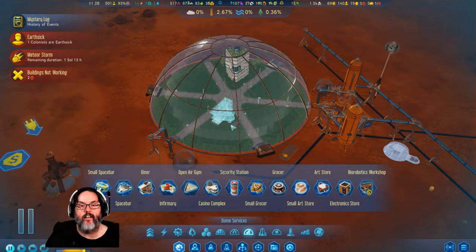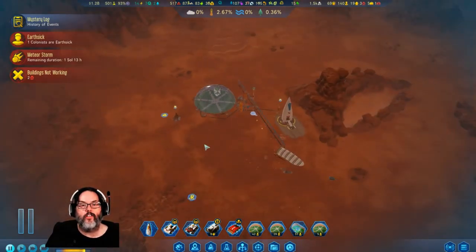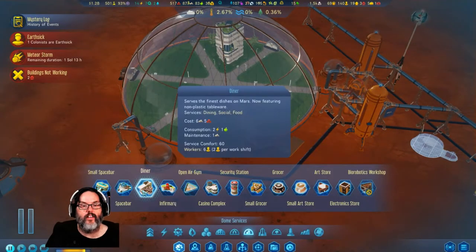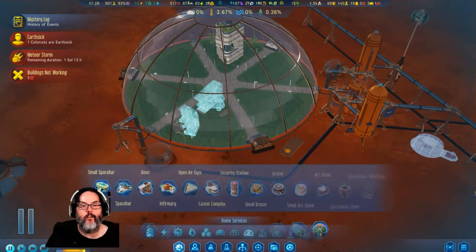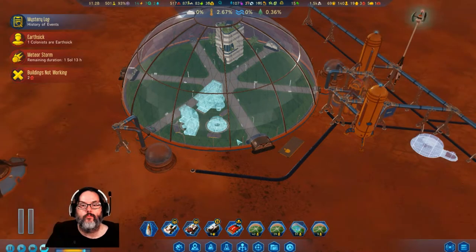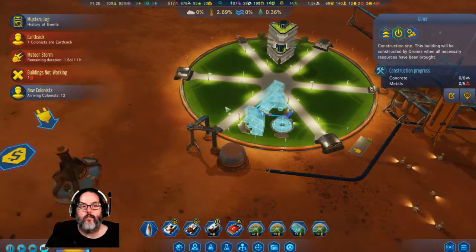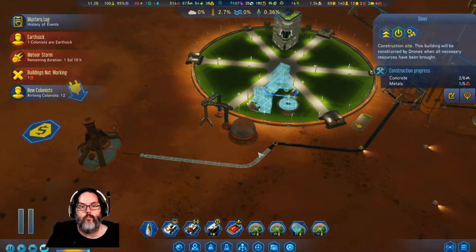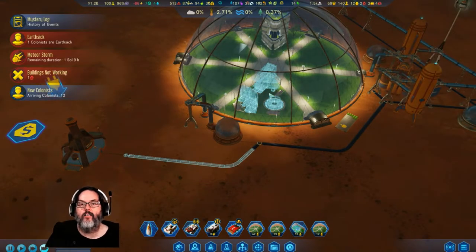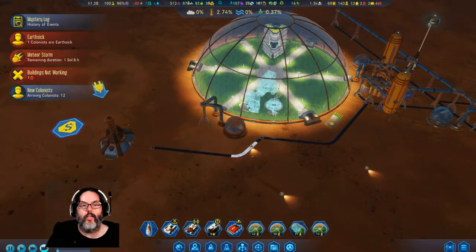Dome services — I need a diner. Let's put that on this side. Actually, let's put it over here. We're going to put the diner here, infirmary there, grocer here — that'll leave that open. Get that up and running — I want two shifts of that. All right, we've got food going in — that's fine.